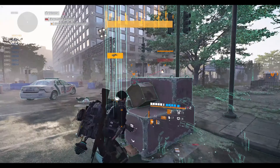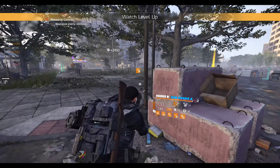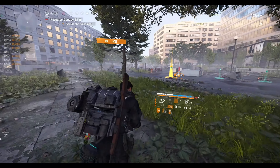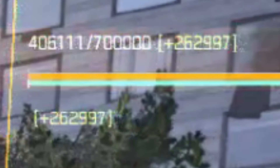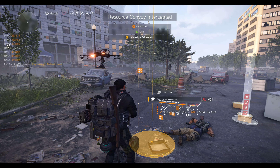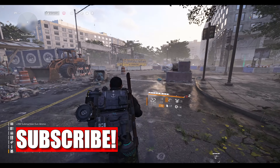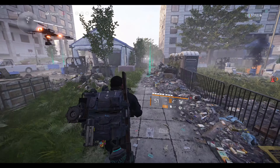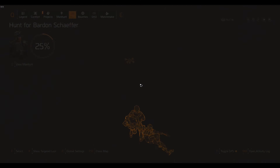Once you complete a resource convoy, you'll notice a difference in XP. It will say you get around 300,000 XP on screen, but you actually get around 600,000 — it basically doubles. It's pretty much a level every resource convoy that you do, so this is by far the best way of leveling up.